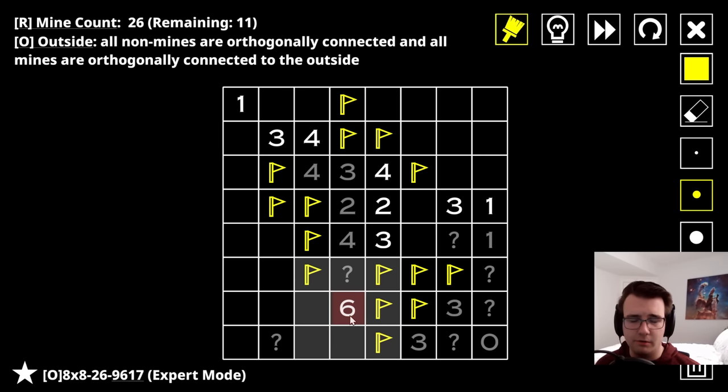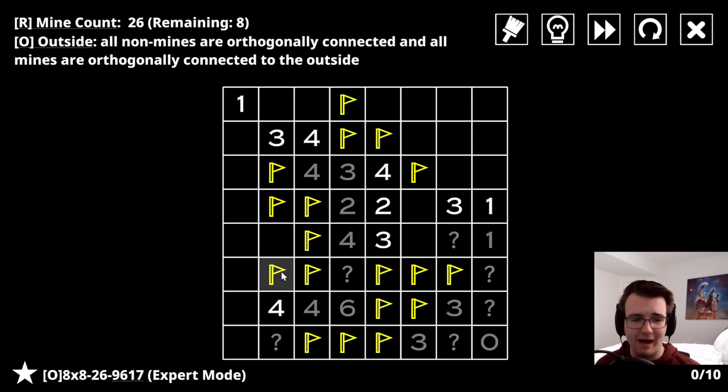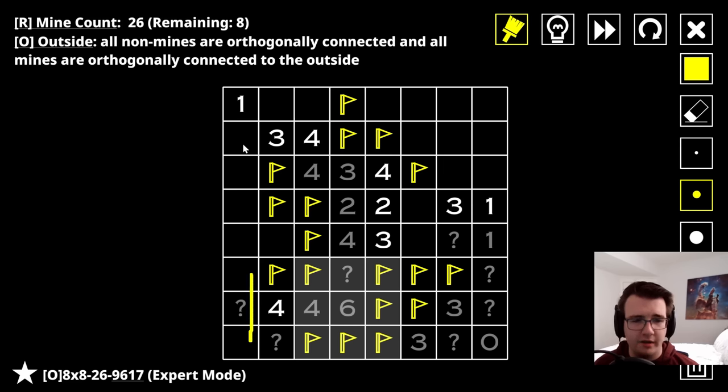This is a mine. This six means the pathway must continue - I can't have the flags here and here because that blocks off the path. So this must be a mine, this is not a mine, and I can complete the six. The path must continue - this fourth mine must be here, and now I've connected them. There can't be a mine here because then there would be a non-mine here with no way to connect to the rest. So this is a non-mine. How many mines am I missing? One, two, three, four, five.